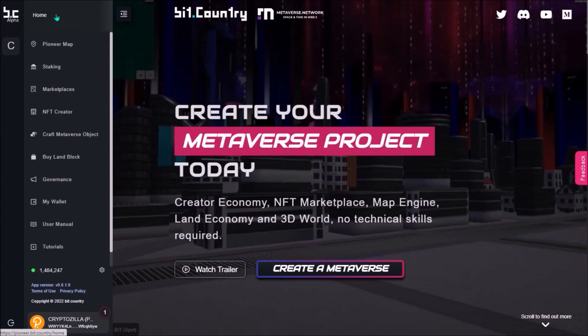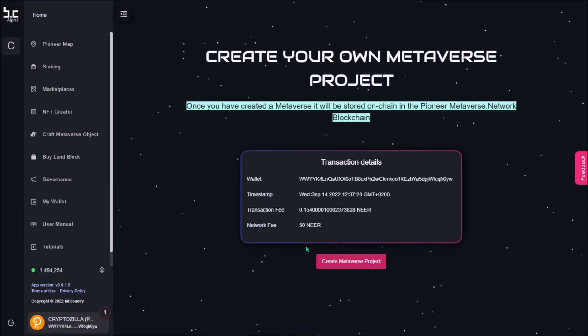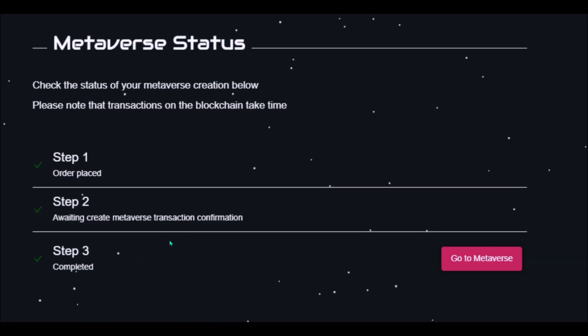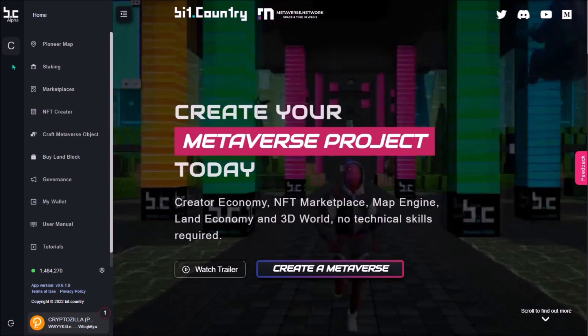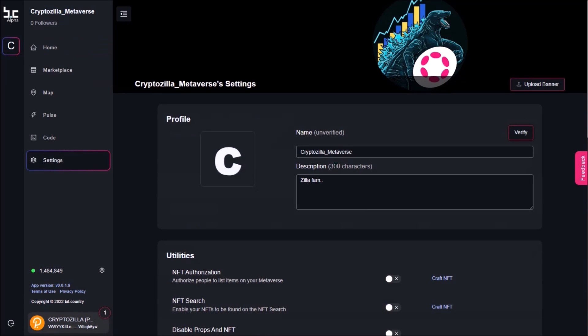To create your metaverse, click Home and then Create a Metaverse. The cost is 15 NIR. Click Create Metaverse Project and sign with your password. Once created, you will see a notification and your metaverse project will be added here on the left bar. Now click on your created metaverse and go to Settings to change the name and description.